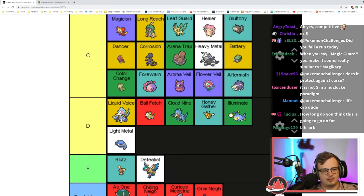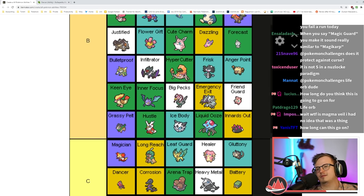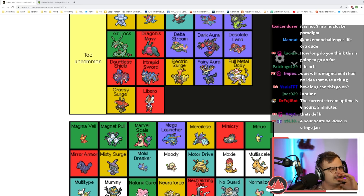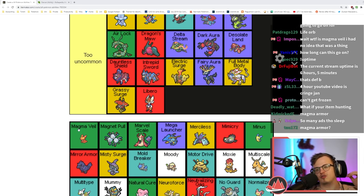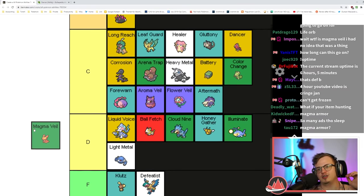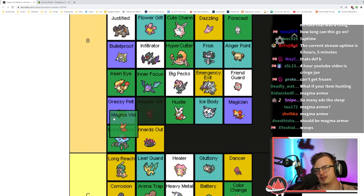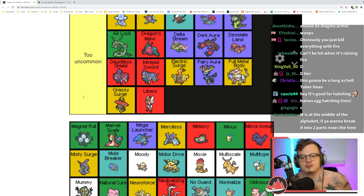Magma Armor — you can't get frozen. That's so niche because if you're a Fire type you probably have a move to unfreeze yourself instantly anyway. Magnet Pull traps Steel types, which isn't great in-battle, but the out-of-battle effect is really really good.